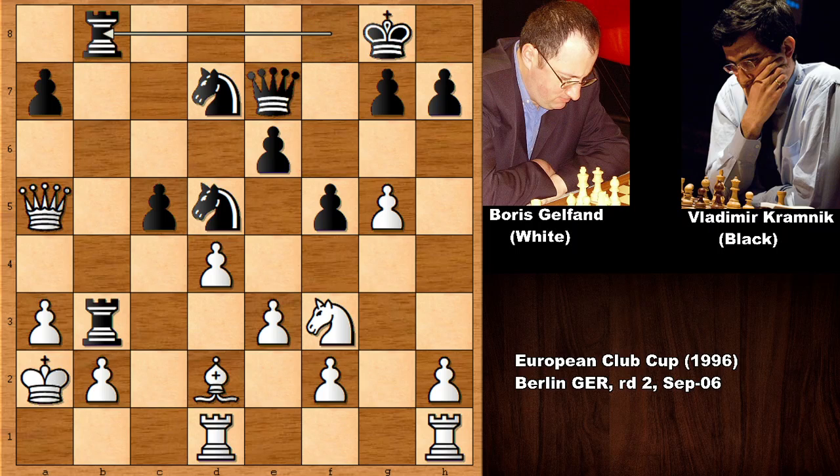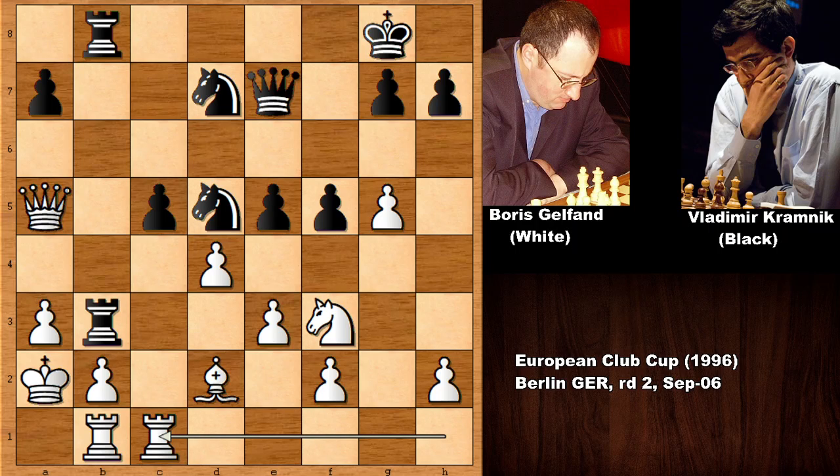Dislodging this rook is pretty difficult because now Kramnik is doubling the rooks and targeting b2. Defending with the rook, advancing, pushing the pawn. Rook from h to c1, and now queen to e6, lining the queen up with the king.